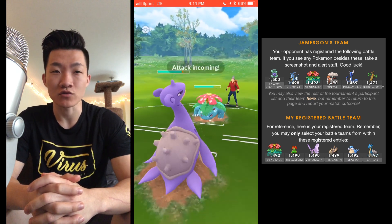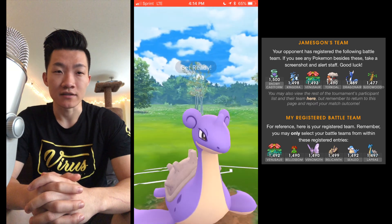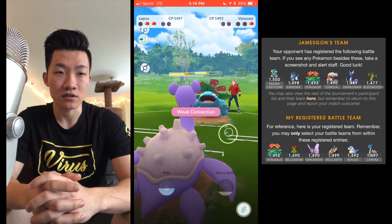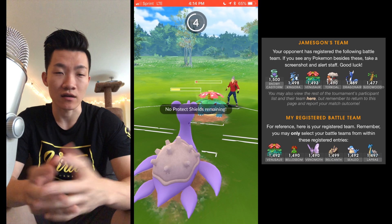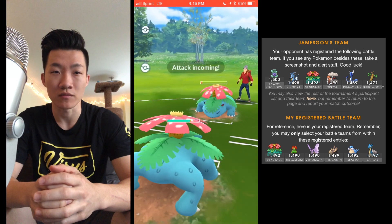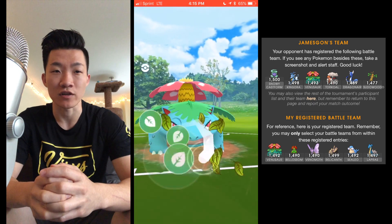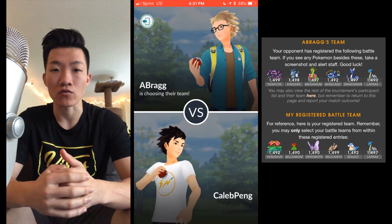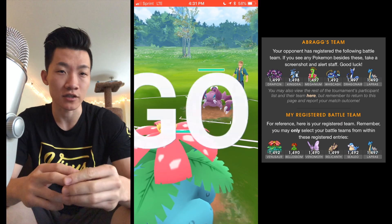He goes straight in for Venusaur. I'm going to try to weaken it as much as possible with Lapras, and knowing I have my own Venusaur in the back, I'll try to force a shield and continuously spam Ice Shards. There was some lag but I decided to keep playing through. Couldn't get off the Surf, but it's not a big deal since I have Venusaur in the back — even with a Sludge Bomb it won't KO my Venusaur. I go for a Frenzy Plant, which was the right call, and I had it ready from the farm earlier. That was round one. I decided to cut out footage for match three since those were already decided. James did win that third matchup.